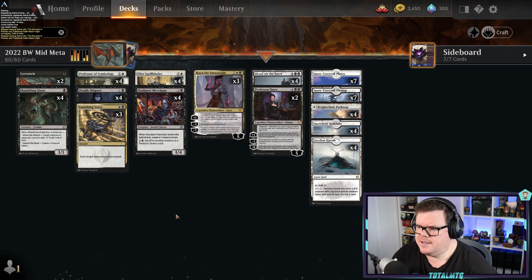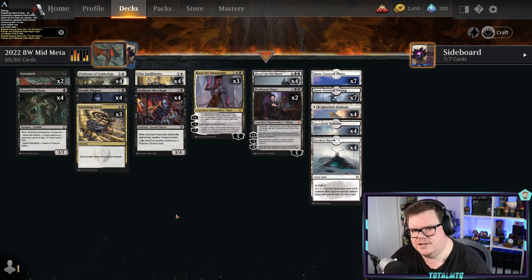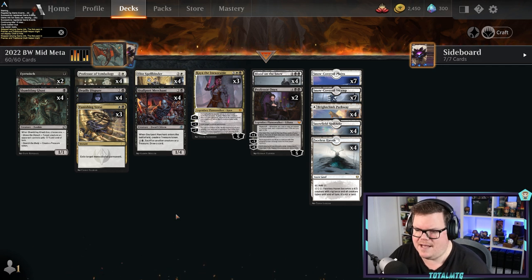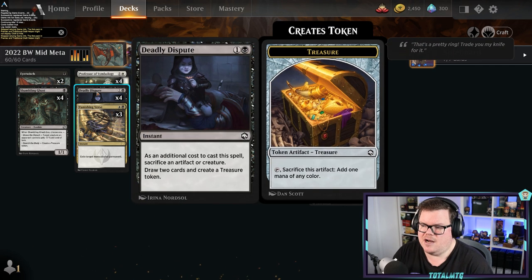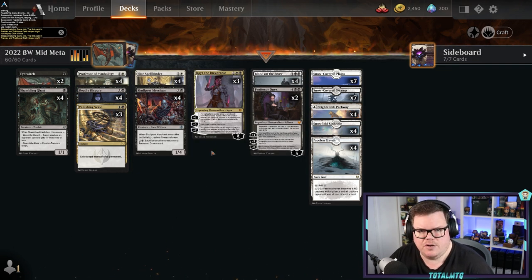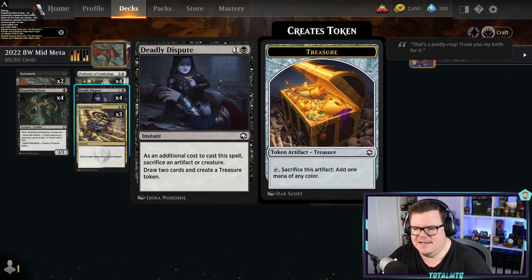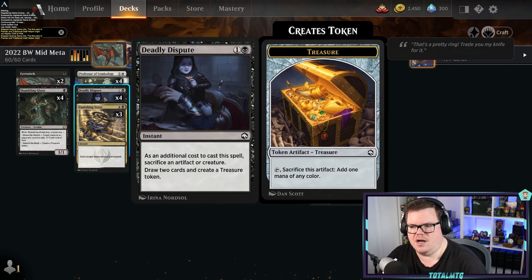The deck revolves around Kaya, who can put ghost counters on things — you can sack them, get them back to your hand, and gain a little 1/1 flyer out of that as well. You've got sac effects like Deadly Dispute: additional cost to cast — sacrifice an artifact or creature, draw two cards, and create a treasure token. If you've got Kaya on the board, putting ghost form counters on creatures, sacking them with Deadly Dispute just to draw cards and getting them back, that's really strong.